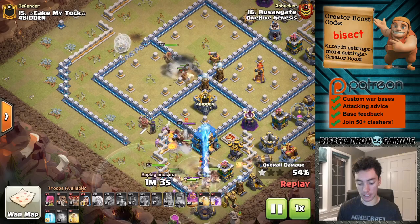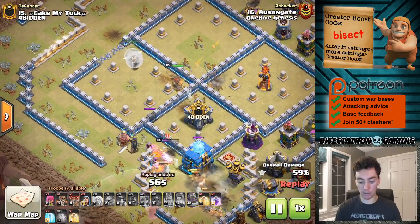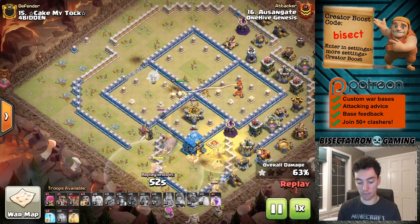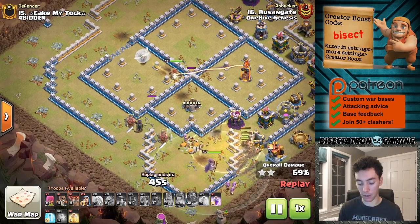I think this base would have probably been better if the Queen could have somehow been in the middle. She might have caused some problems for the Queen charge, but even more than that, she may have been able to pull Miners away from the Town Hall.